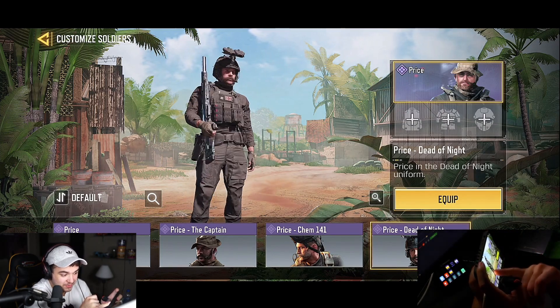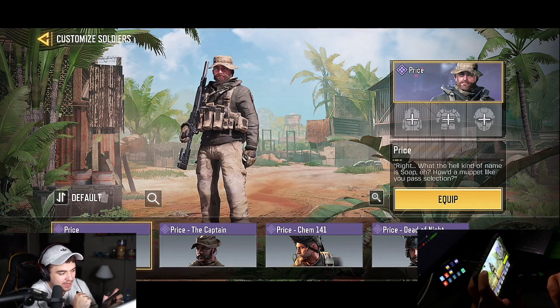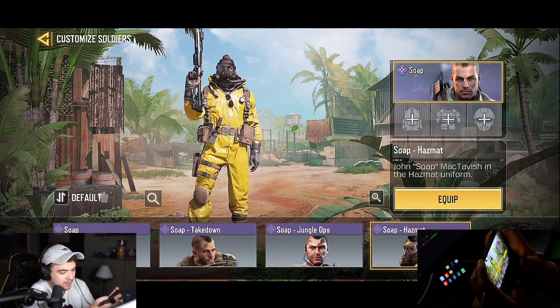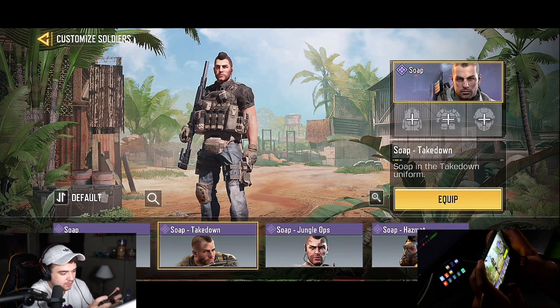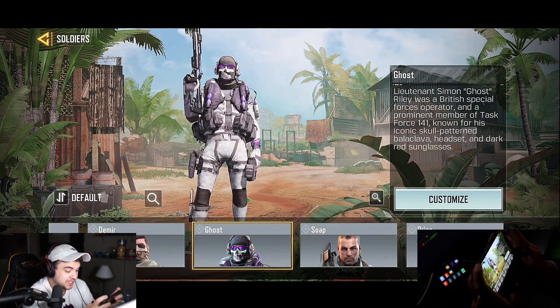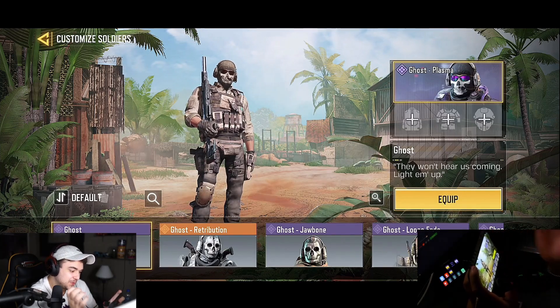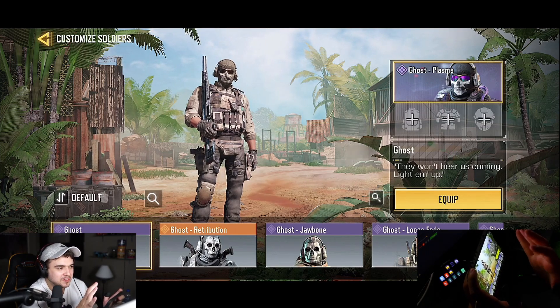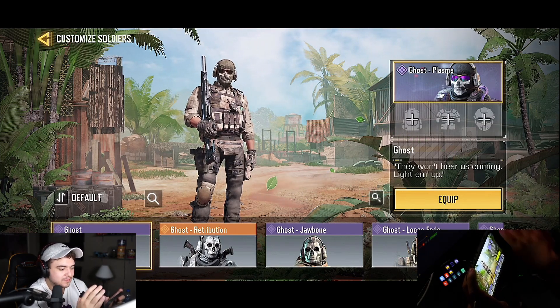Then we have Price — this looks dope. Price I'd say a nine out of ten. And we have Soap — everybody says I look like Soap so I guess I'll take that nine.